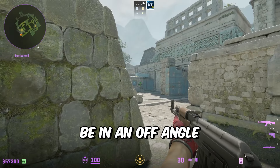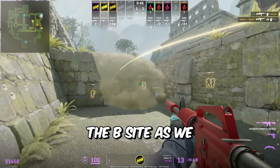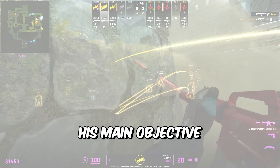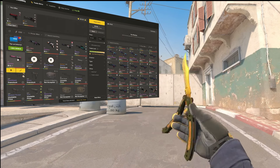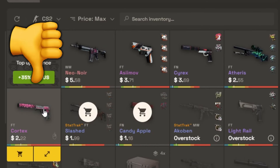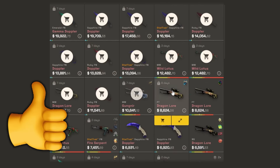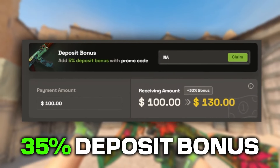Long is the best position to hold B because when T's entry from banana with no utility, there are too many angles they have to clear out. With how jL plays long, he can get a really good timing onto T's because they're either looking in a different direction or not expecting him to be in an off-angle. Even if jL gets smoked out, it's not the end of the world — he can spray the smoke, wait for teammates to retake. His main objective is to stay alive.